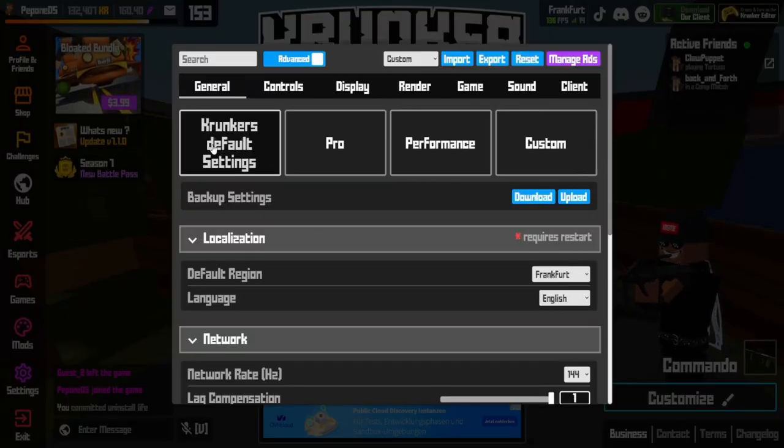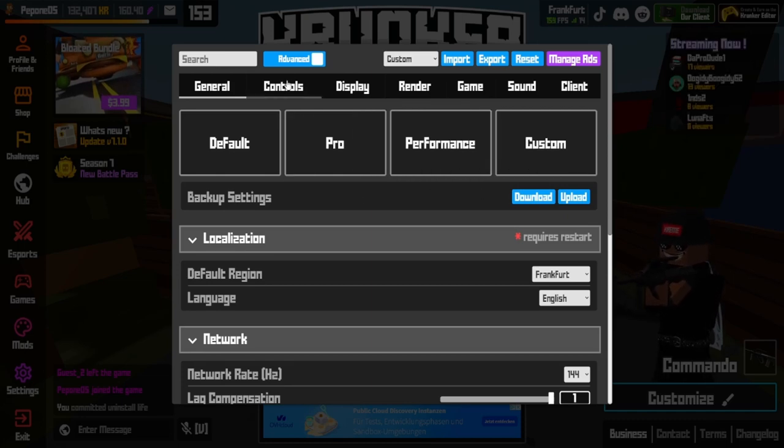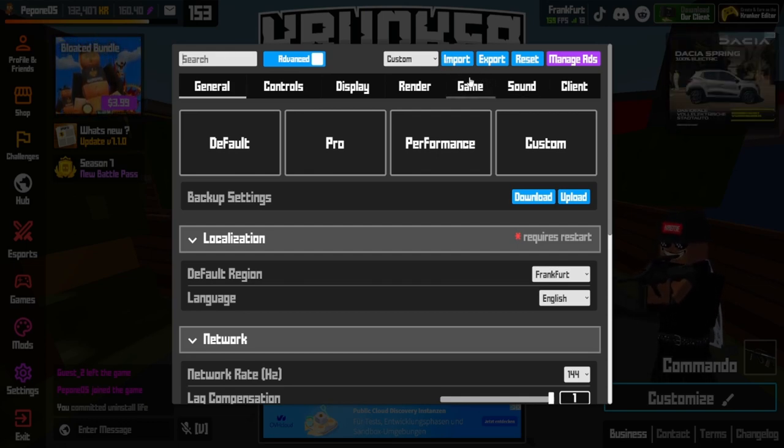First off, you don't want default, you don't want pro, you don't want performance — you want custom. You want to click on 'advanced' on top. If you need to search anything, use the search bar, and you can also import or export settings from here.